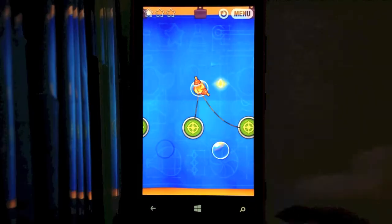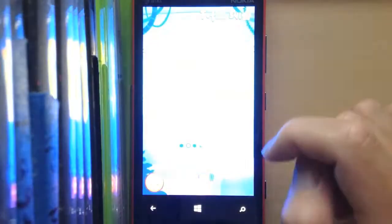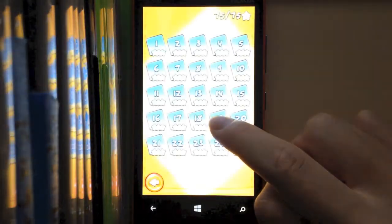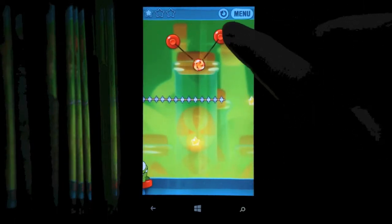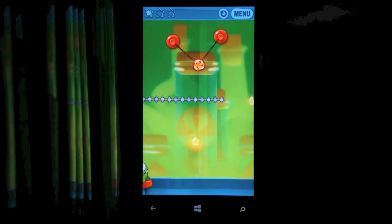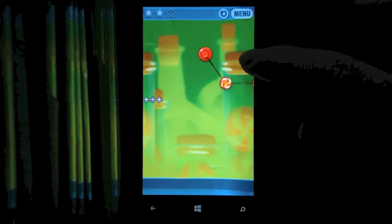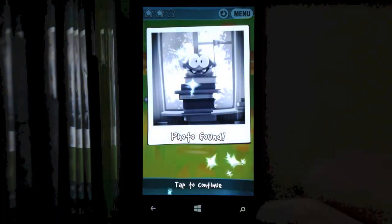That's two out of four. For the next one, go back to your Level Select, then go to the Main Menu, go to Sticky Steps, and load up Part 19. Same thing — you want to make your way all the way to the right of the screen. Use the Selection Cups and advance, and you should see it in the lower right-hand corner. Tap it and you should get your third photo.